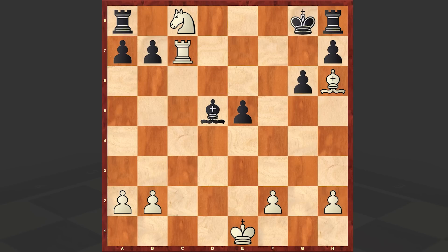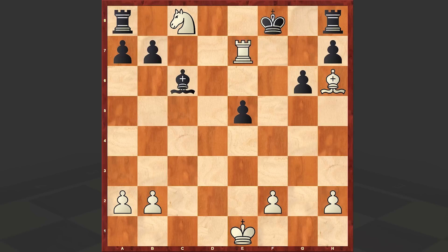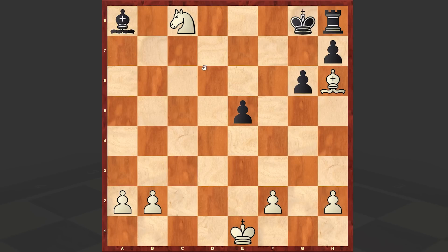Here now you will understand what's the idea behind it. Bc6 check, Kf8, Rxb7 check, Kf8. The pawn on a7 also drops, Kg8, and Rxa8, Bxa8. Nd6 — Black resigned. So first by playing Nc8 and then Nd6, White went for a simplification and totally paralyzed the opponent's position.